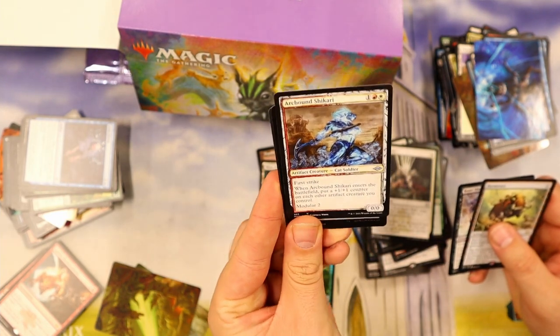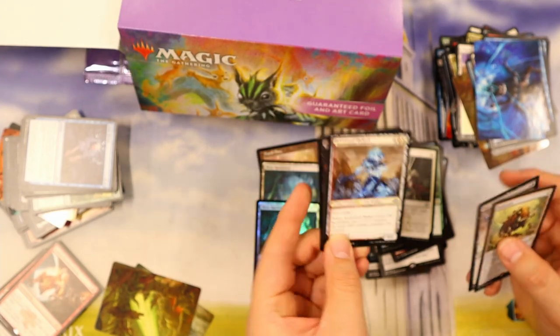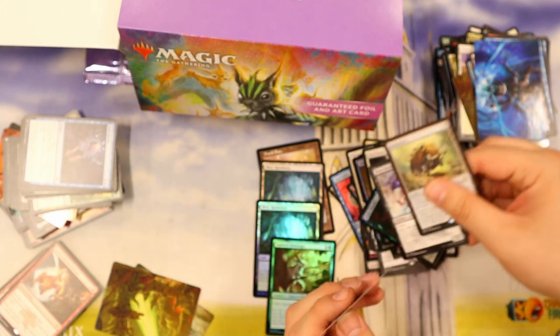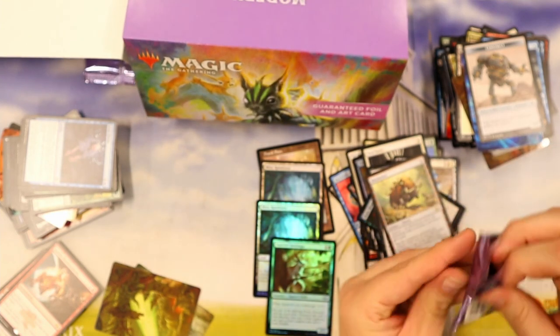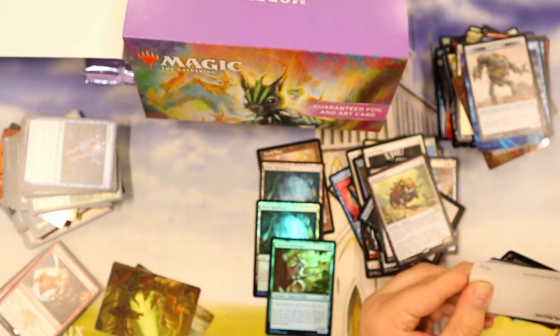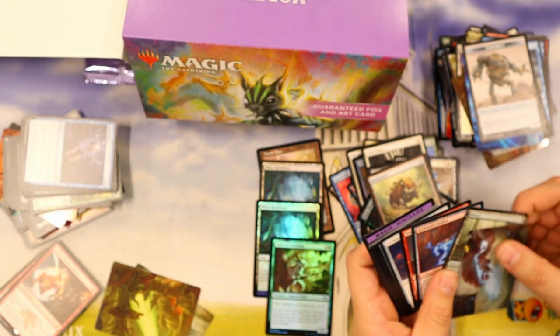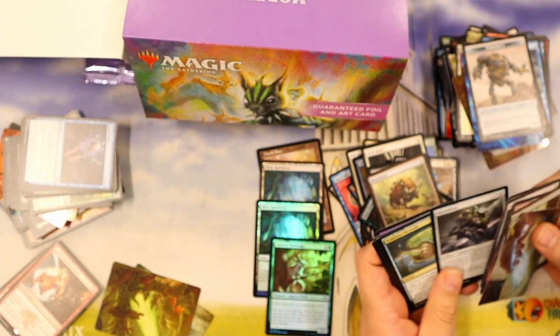Arcbound Shikari — cat soldier art. Sketch art, not art card. I like art card. It's kind of like an art card — no sign, it's very artistic. Or artastic. This is crazy, man.